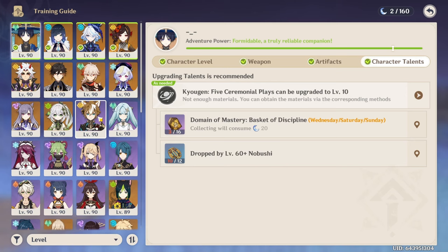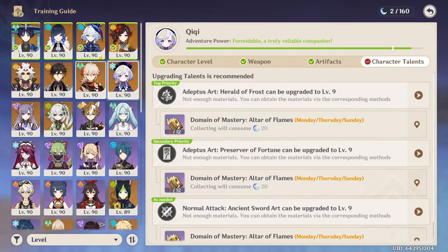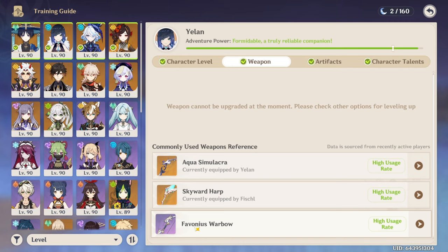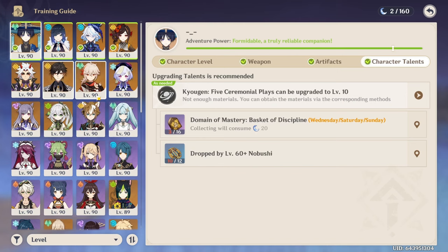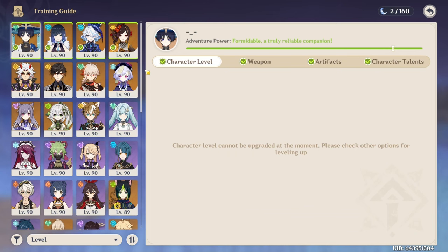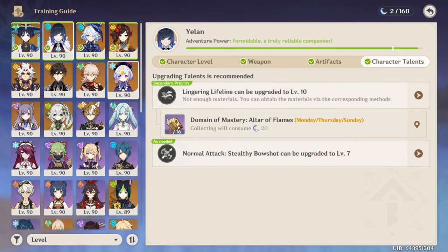So the Training Guide overall is a good tool. For people who refuse to leave the game to watch guides — and I'm sure there are people like that — it doesn't make sense for a game to force you to go somewhere else for information. In that situation, this is actually pretty useful, but it doesn't give you the full picture. I wouldn't say it's misleading you to recommend leveling a weapon like the Favonius Warbow — leveling up doesn't hurt — but it's very low on the priority list compared to, say, if you're playing Wanderer, where it would be a much higher priority. The areas where it falls short are very niche and won't matter to most of the player base.